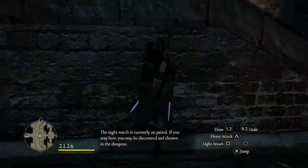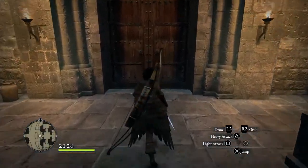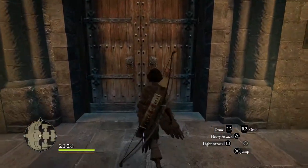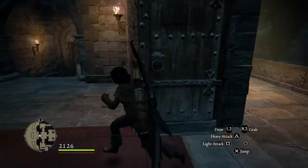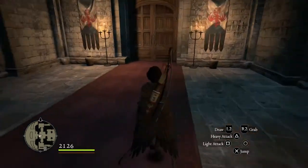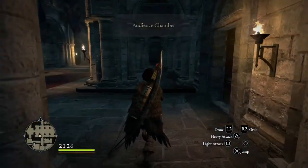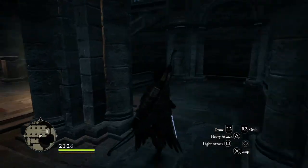First thing: there's a guard on the other side of this door, so you kind of want to open it real quick and then back away because sometimes he's right there on the other side. Okay, it looks like it might be fine — he's already on his route, went that direction. So we're just going to hurry, open this door, turn to the right, stay along this corridor, and position ourselves at this pillar right here.